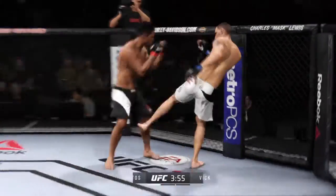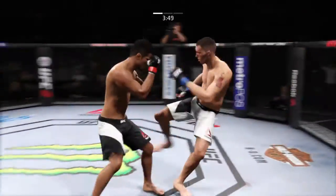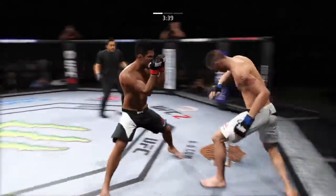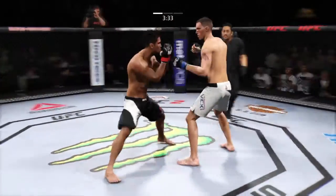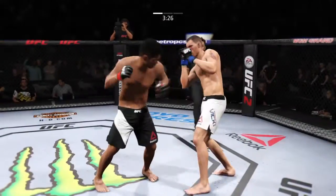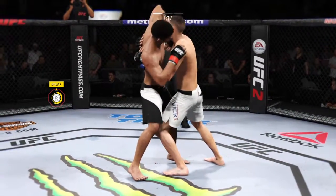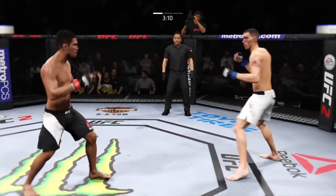Good jab by Vic. Nice inside leg kick. He is truly showcasing his striking skills. That's a solid leg kick. He's circling to his right — there's another overhand, he's landed a few of those. Good striking. That's a huge uppercut. Nice jab. That punch was blocked. Hit him with a jab — back and forth battle. His jab is very effective in this fight.